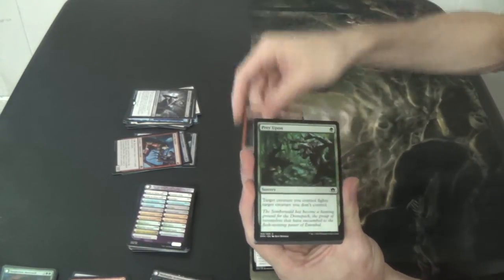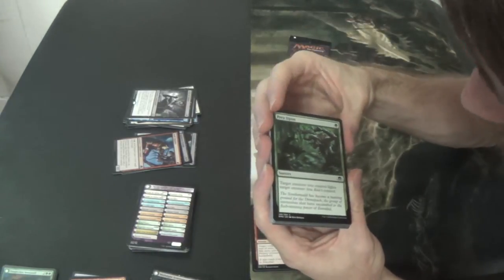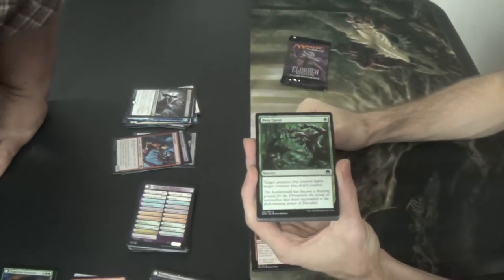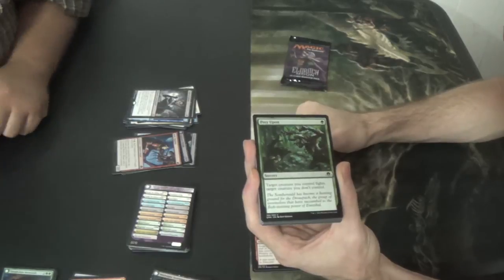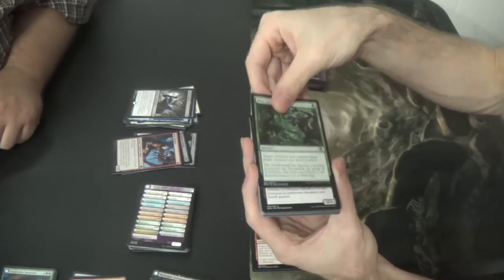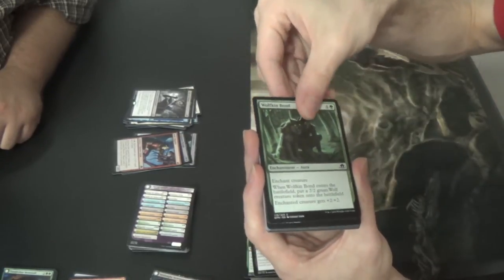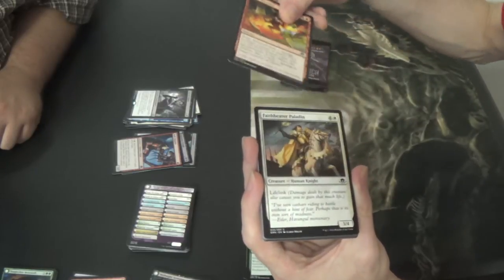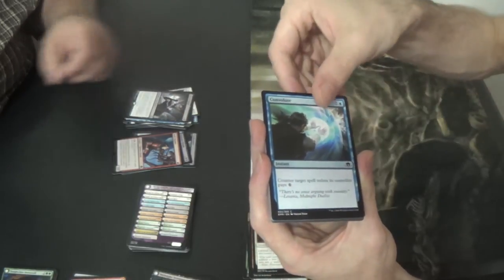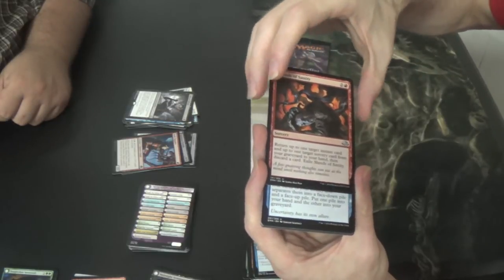Borrowed Grace. Otherworldly Outburst. Prey Upon — our first Prey Upon! Oh, that art — I like what they did with it where the original Prey Upon was a werewolf and a human, and this one's a werewolf and an Eldrazi — a Waredrazi, whatever. Olivia's Dragoon — that art. Wolfkin Bond. Make Mischief. Faithbearer Paladin. Convolute — our first Convolute. Shreds of Sanity — has that straight line going through it again.